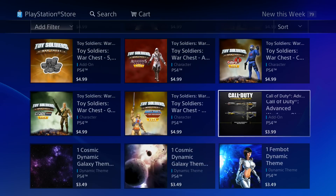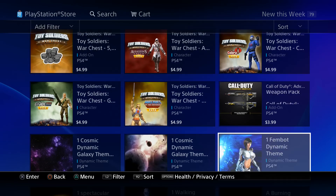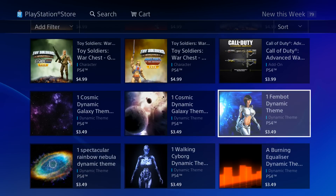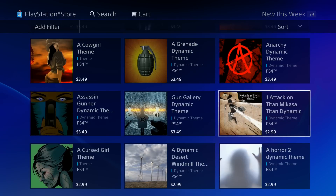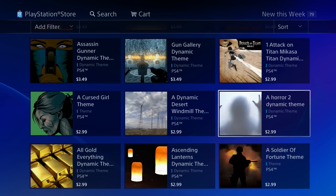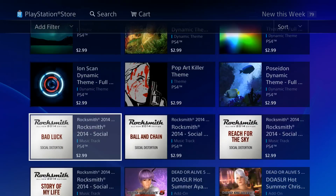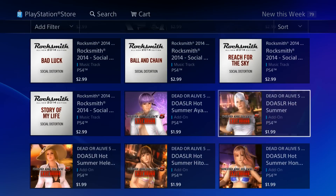Going down the list we get some more Toy Soldiers content. We got a Call of Duty: Advanced Warfare weapon pack for $3.99 — if you still play it let me know in the comments, I'd be curious to know. We got some dynamic themes — a bunch of dynamic themes. This one actually looks pretty cool. You're looking at $2.99 to $3.99 for pretty much any dynamic theme on the PlayStation 4.